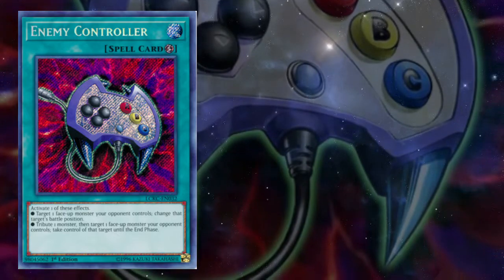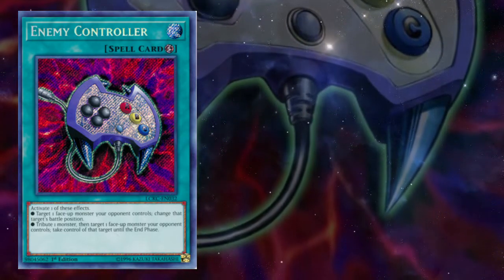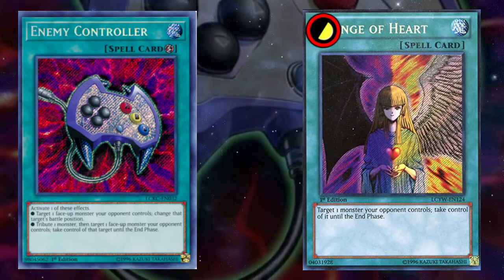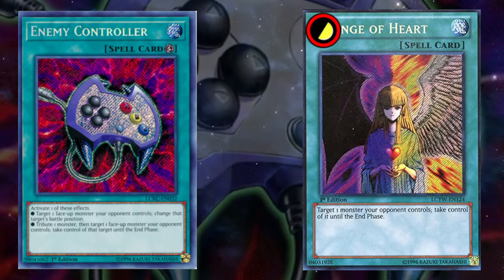That's the brunt of it, but Enemy Controller has a few more tricks up its sleeve. Unlike Mind Control and Brain Control, Enemy Controller has no restrictions. Disregarding the tribute, it works as a Change of Heart without a point cost, and allows you to both attack and tribute the stolen monster.